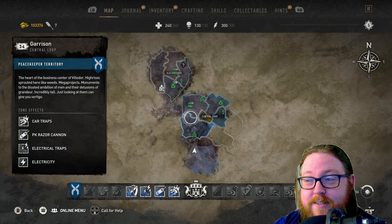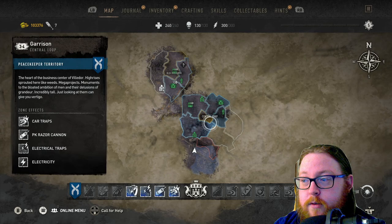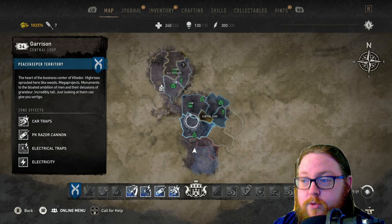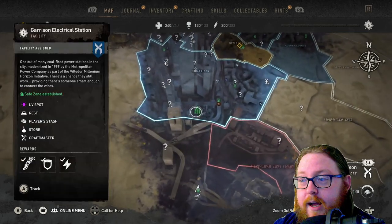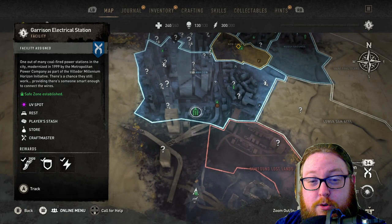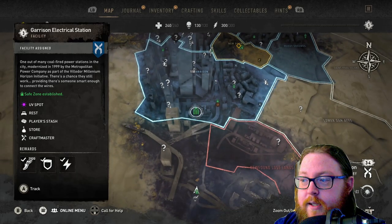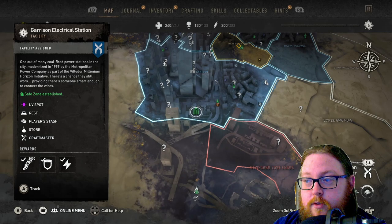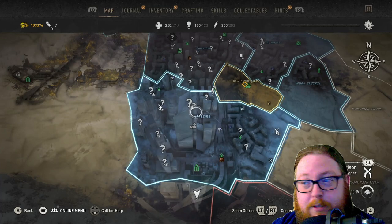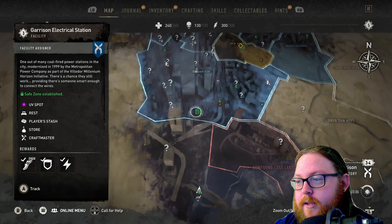In order to go here you'll need to have access to the Central Loop, so if you haven't progressed the story far enough, do that first. This can be done as soon as you start the Central Loop. However, I would highly recommend taking over the garrison electrical station — when you want to sell your items it's a very close place to go back and forth to. Look for the giant VNC building; it's right behind that.